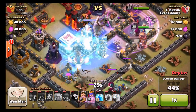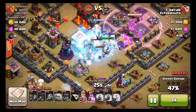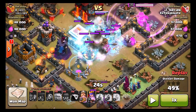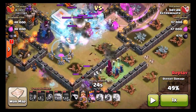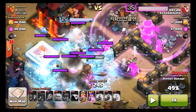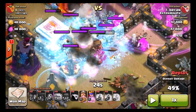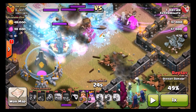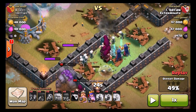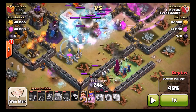My heroes are getting close to the town hall, busting down the wall right now, and I'm out of freeze spells — this is pretty bad. We've got my heroes in the center, my queen raged up inside the rage which is good. My king's chilling right here, I haven't used his ability yet. Then there's the mass of my troops which is really odd — that golem changed its path, and I'll talk about that in a minute. We're at 49%.